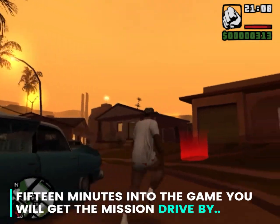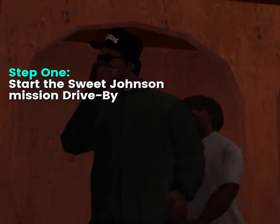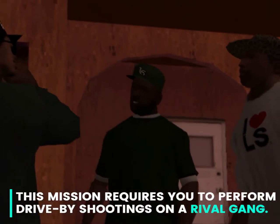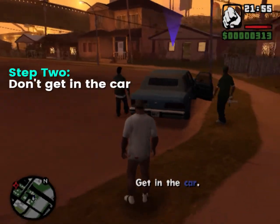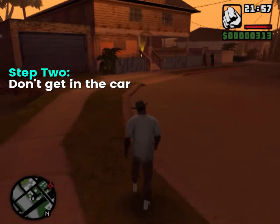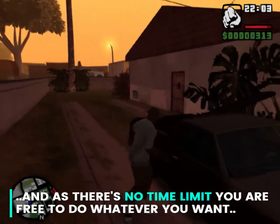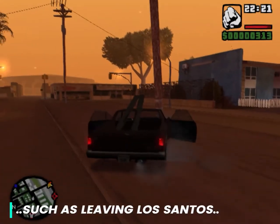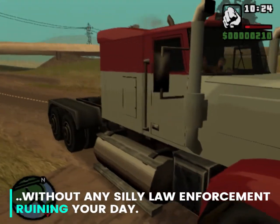15 minutes into the game, you will get the mission Drive-By, given by Sweet Johnson. This mission requires you to perform drive-by shootings on a rival gang. For this mission, the wanted level is locked at zero stars, and as there's no time limit, you are free to do whatever you want, such as leaving Los Santos without any silly law enforcement ruining your day.